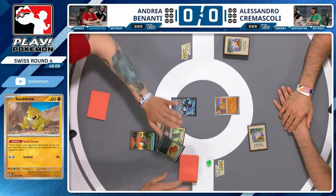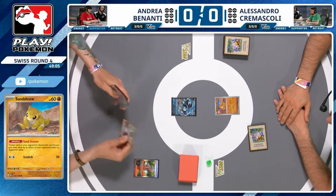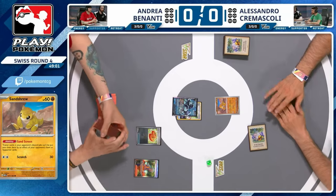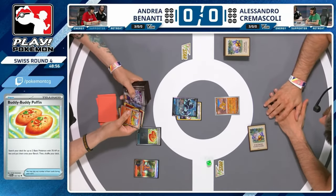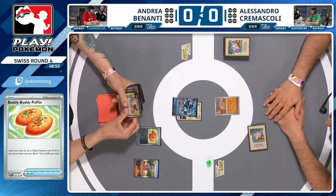Andrea has a pretty textbook start — already has a V in play from the Arven because Laminion was the lead Pokemon. Andrea is also going to pick up that Buddy-Buddy Poffin, so important for these evolving archetypes to get multiple basics down in those opening stages. We're certainly going to be looking at at least Charmander and likely Pidgey as well within these early choices.